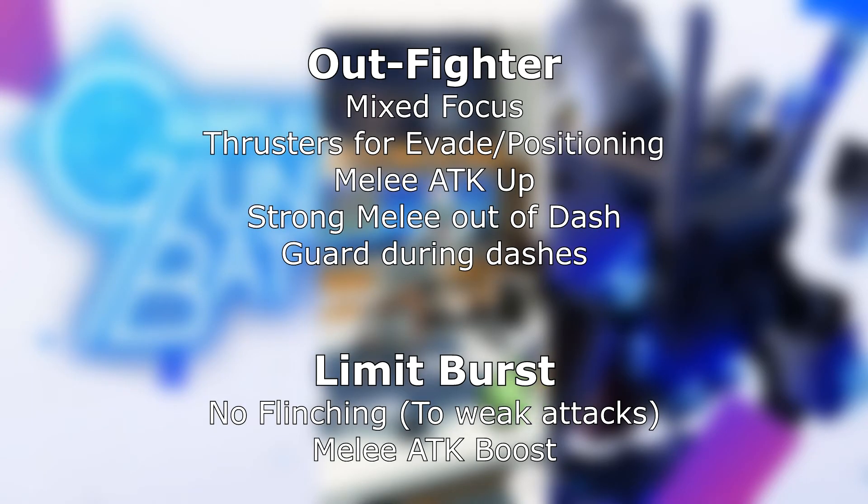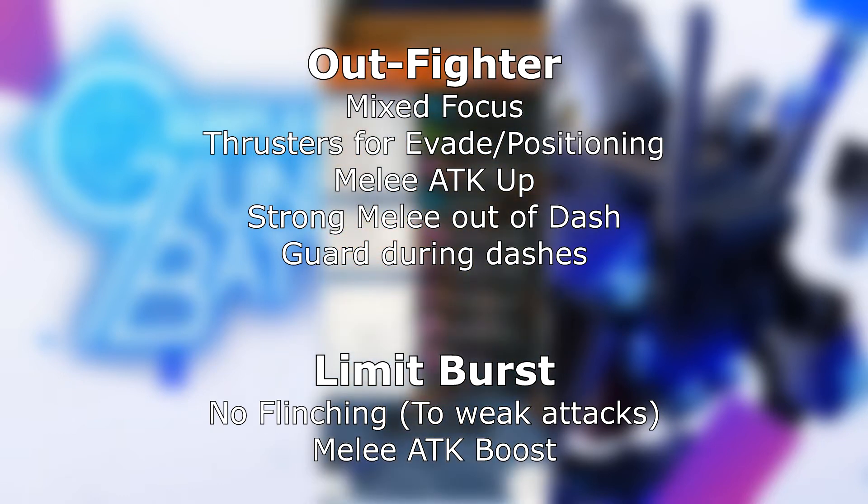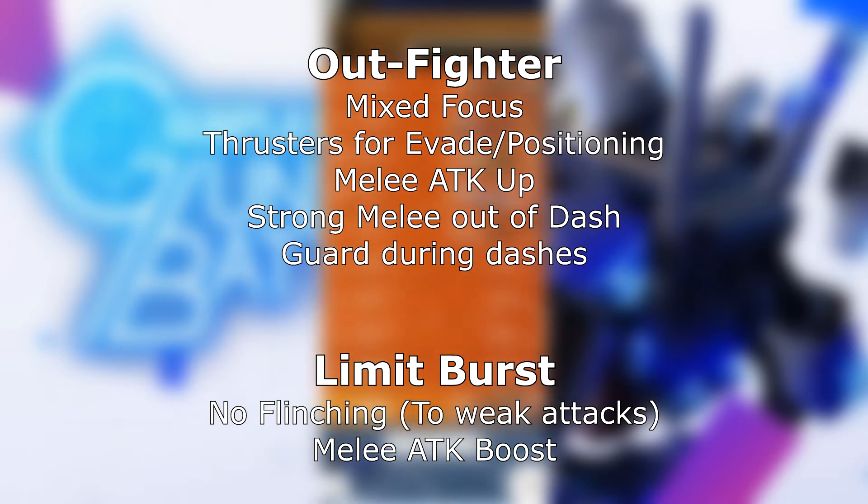Outfighter will engage the target in a safer way. It'll use thrusters mainly for positioning and evading, and it also mixes up the use of ranged weapons and melee. With this job license, it's more or less the same as an Infighter — boost your melee damage, a strong melee option right after dashing, and the limit burst is the same. However, you will guard during dashes and you don't lose the option to guard either.